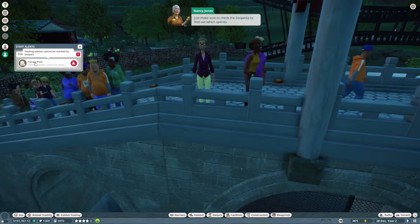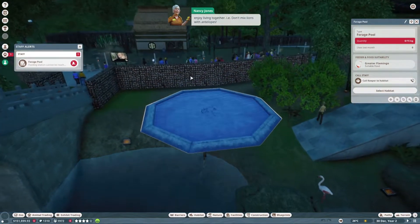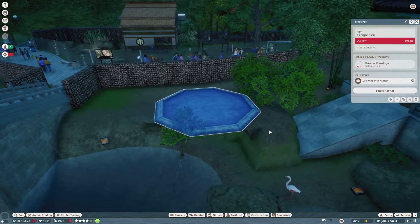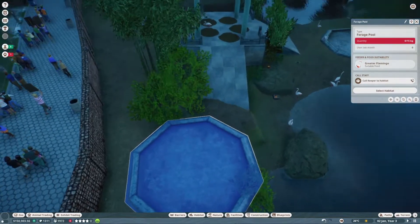The feeding station cannot be reached because it is floating on top of a thing. That makes sense. Let's move that. Put that there — can that be reached? It's created a weird little overhang, but I'm pretty sure it can be reached now, which is the main thing.